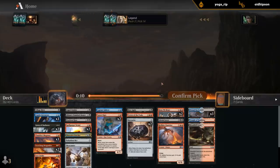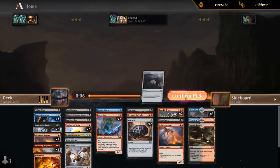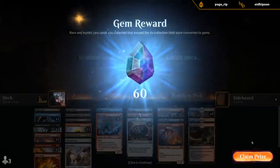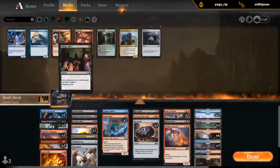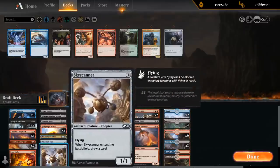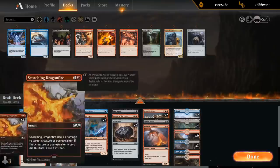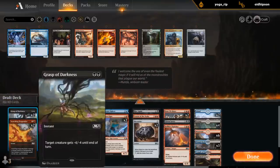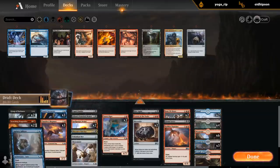It's a pretty strange deck — typically you draft all these two-color decks and we ended up with a pretty interesting three-color pile. But I think our deck is going to be okay. Not going to play the Sure Strike, but in terms of removal we've got double Grasp, double Dragonfire, Haze, and Capture Sphere.